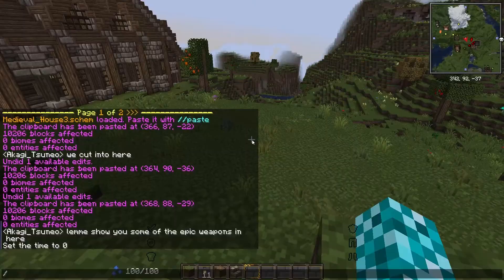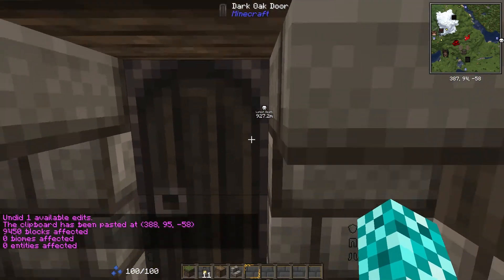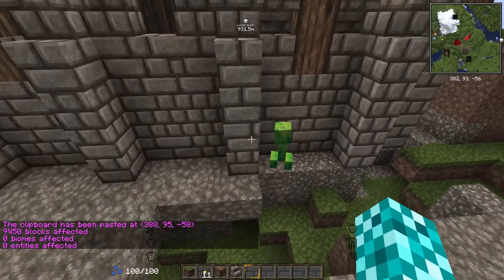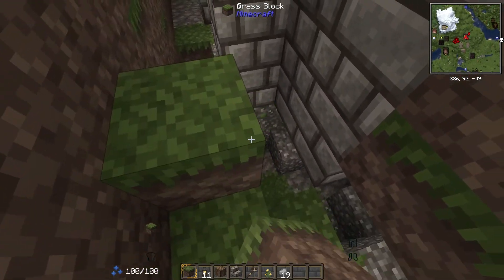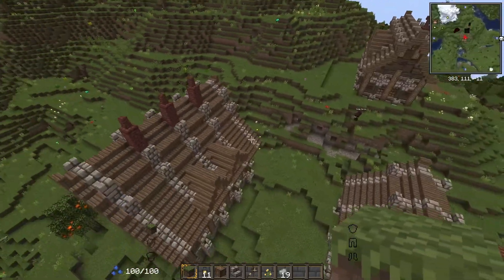It's time for house number four. See, perfect! That's actually - ah, creeper, creeper, creeper! Oh, the creeper survived. Just leave it down there, it'll suffocate. This house has a pretty nice view too. Our little village is coming together - we've got four houses. That's all the houses, now we can start building the blacksmith and things like that.